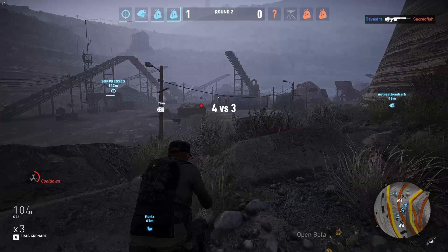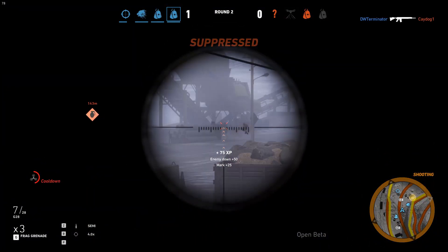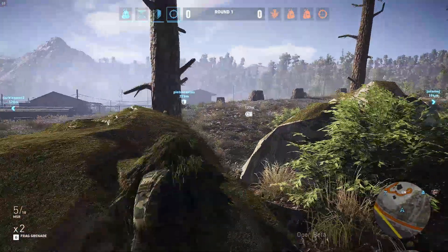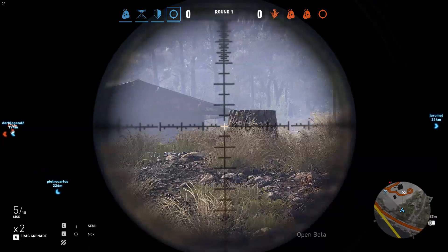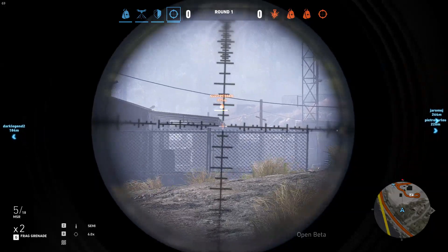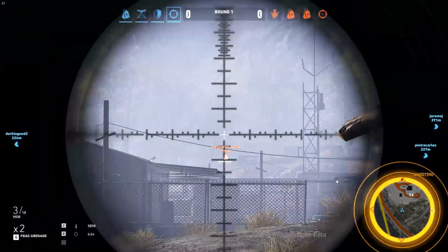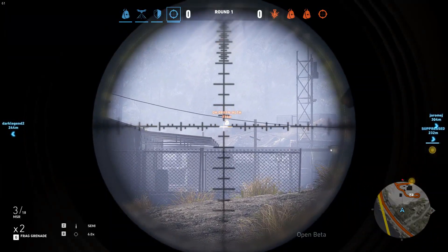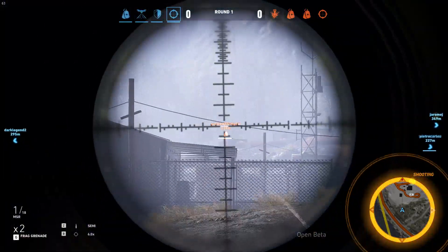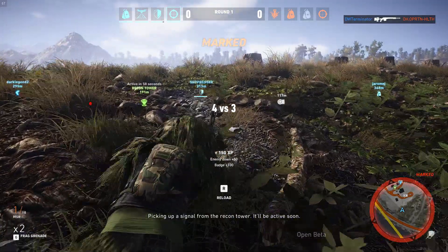The differences between some of these classes are so minimal that it ultimately just comes down to which weapons you prefer using as to which one's going to be more effective for you. That's why I found the Sniper class to be the most effective in the entire game, because it gives you access to the MSR, which does enough damage to take down an enemy in a single shot. You do have to compensate for bullet drop, but that's really not much of a price to pay for something that will instantly drop just about any enemy in the game — unless you don't hit them in the head, in which case it will just take you two shots instead.